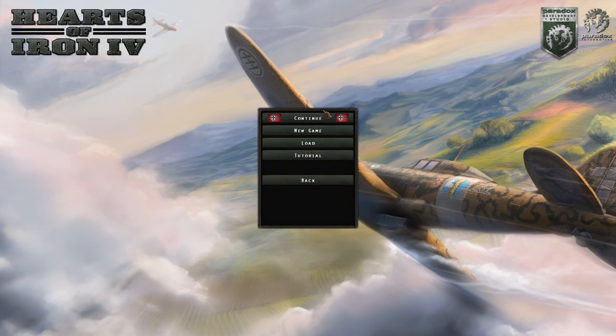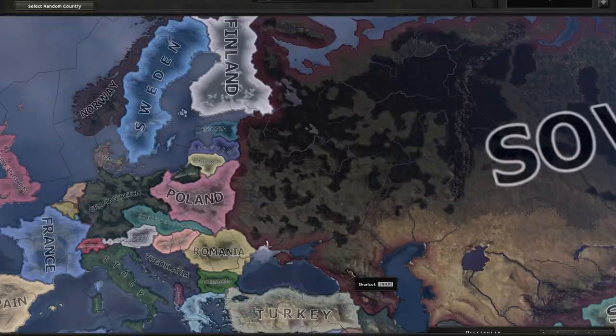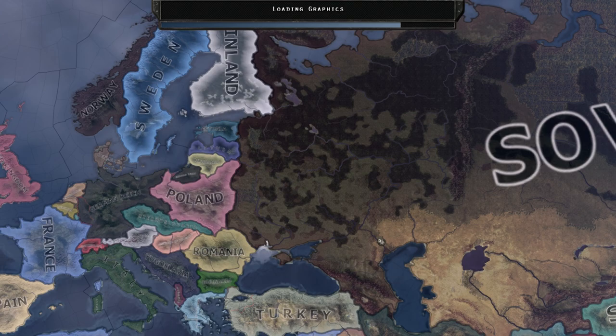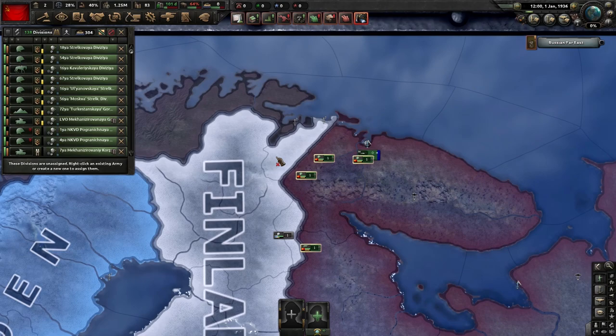Let's go ahead and jump right in. Single-player, new game, January 1st 1936. Just Yosef Stalin is what you want. Go ahead with civilian mode, Iron Man mode, historical AI focuses. Let's jump into it. Now first things first — Russia has a shit ton of troops.